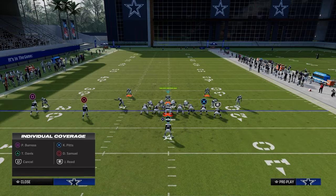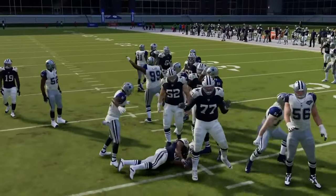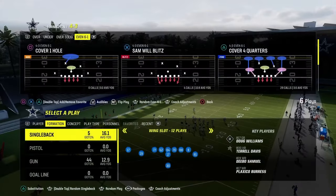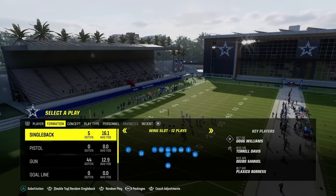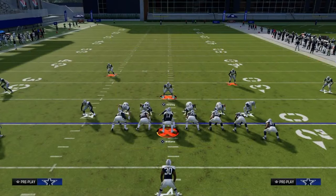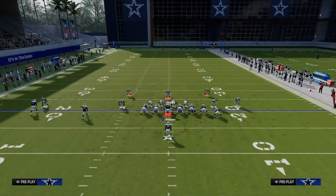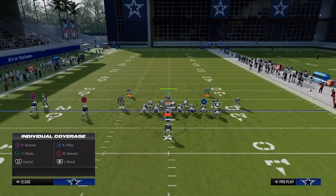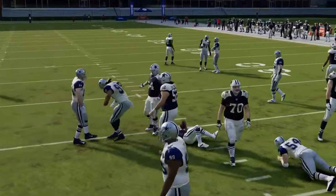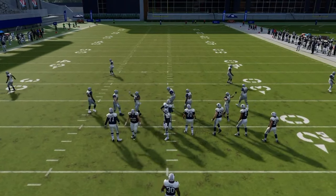If they run something else like a dive, they're crazy — the dive is super not open with this front. We'll also cover the zone alert bubble from single back wing slot: same exact setup — show blitz, pinch D-line, spread linebackers, shade out, shade underneath, pass commit. Either put your user in a deep blue or man him up to the running back. You can loop around and stop the run. This is the best way to stop Colts single back wing slot style runs.